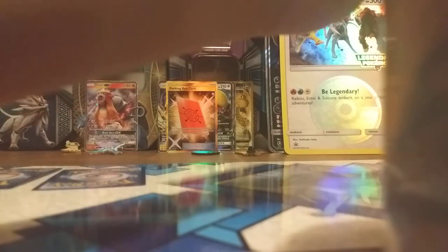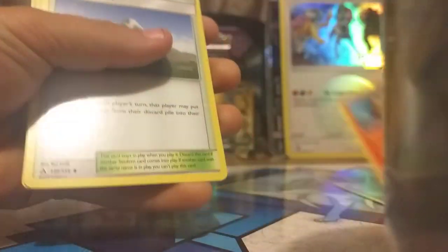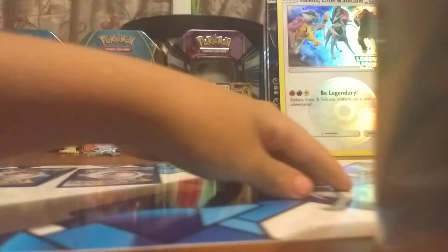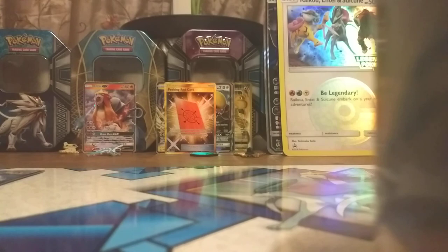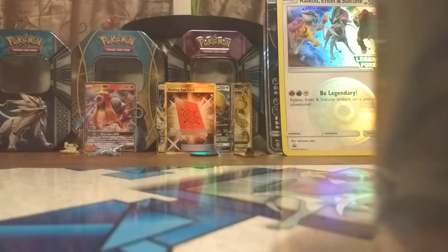Okay — so the rare reverse is over there. We got a Skuntank, a Turtonator, a Murkrow, a Piplup, a Salandit, a Yama, and a Drifloon. Oh my god! For our reverse, we have an Alolan Dugtrio — which is a reverse rare. Actually, it's an uncommon. But our final card...